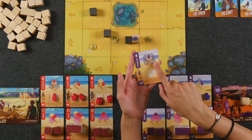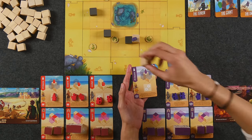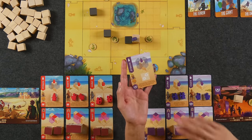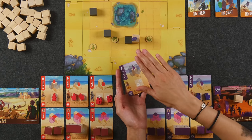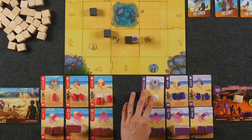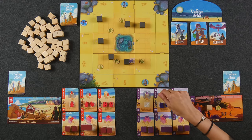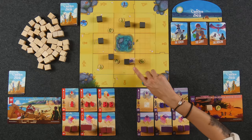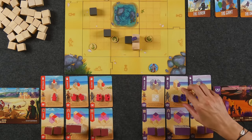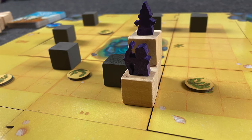On a future turn if I wanted to place a sand block adjacent, I could and it would be legal because it's a future round. The card also tells you how many points the princess is going to be worth as long as the princess remains on the board at the end of my turn — so at the end of my turn I'm going to get two points for this. The other two types of figures you can build are the archer and the guard. The archer is different in that they must be placed adjacent to a block, so on a future turn I can place a sand block and then place an archer on top of that because it is adjacent to a sand block already.